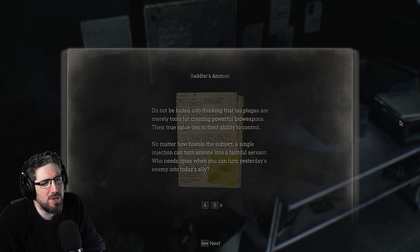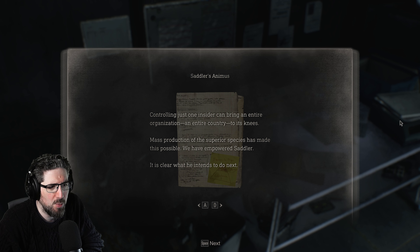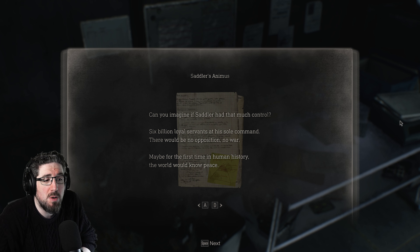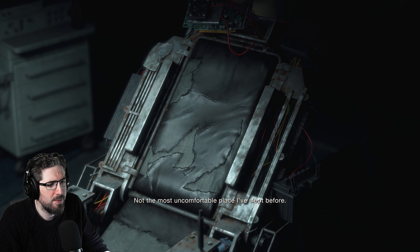Saddler's Animus: Do not be fooled into thinking that Las Plagas are merely tools for creating powerful bioweapons. Their true value lies in their ability to control. No matter how hostile the subject, a single injection can turn anyone into a faithful servant. Who needs spies when you can turn yesterday's enemy into today's ally? Controlling just one insider can bring an entire organization, entire country to its knees. Mass production of the superior species has made this possible. We have empowered Saddler - it is not clear what he intends to do next. Can you imagine if Saddler had that much control? Six billion loyal servants at his sole command - there'd be no opposition, no war. Maybe for the first time in human history the world with no peace. But I know how Saddler and the others have oppressed the people of this island for generations. I know how he treats them - that's no way to live. Because of that, I won't let it happen.